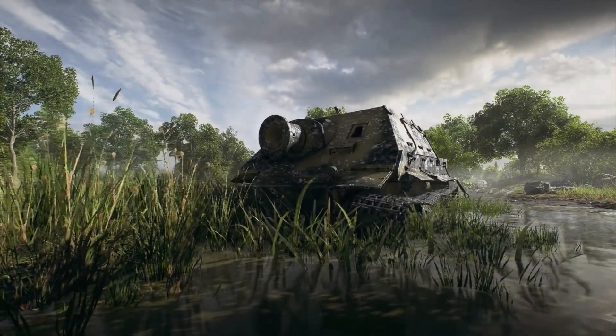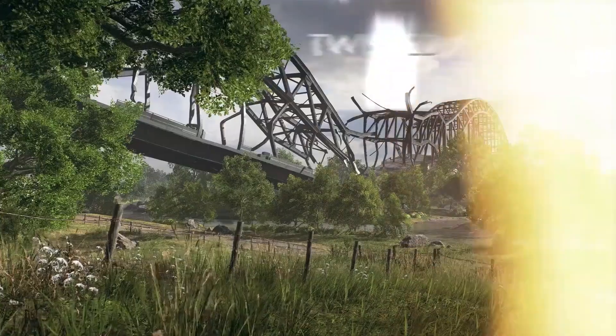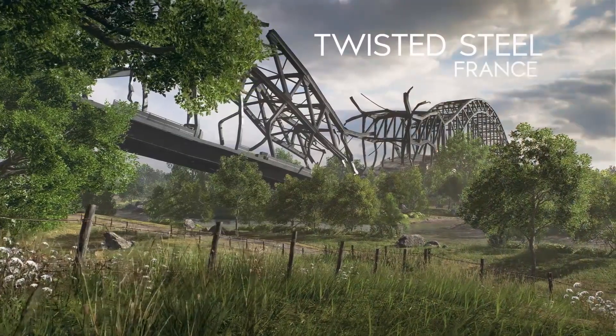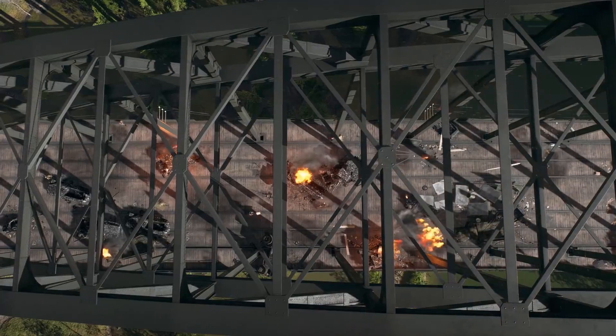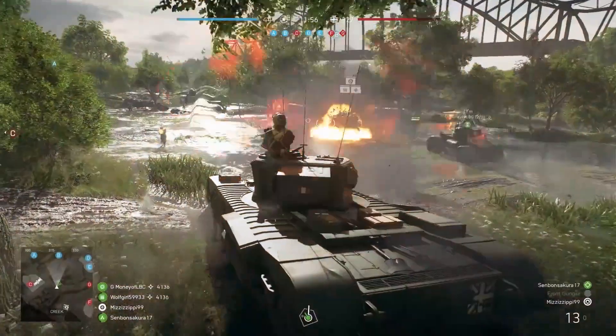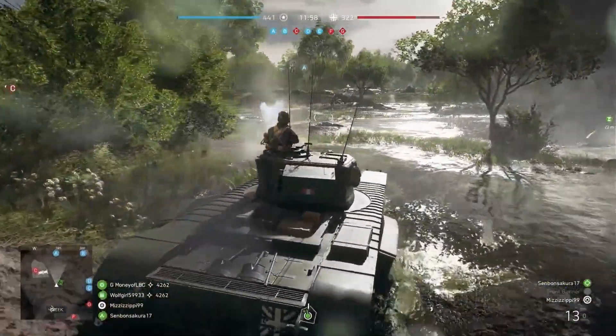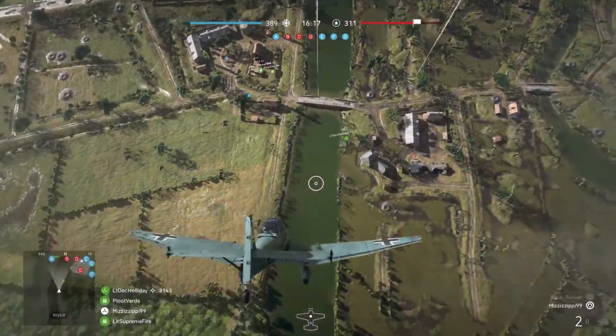A flooded marshland dominated by a monumental, partly destroyed steel bridge. Twisted Steel features the biggest structure ever created for a Battlefield game and poses always evolving challenges for squads trying to defend or attack. Away from the bridge, tanks cut across the marshlands and planes pose constant danger from the sky.